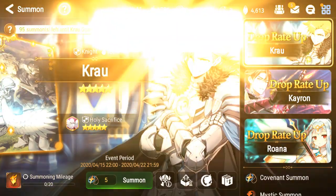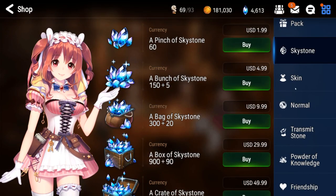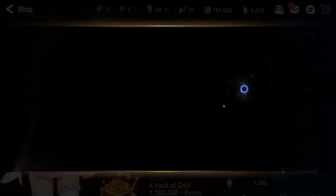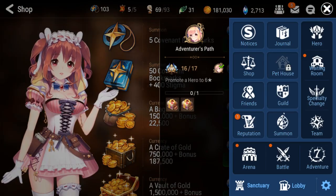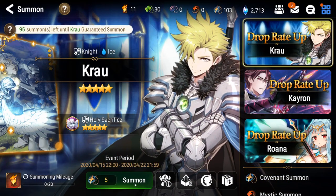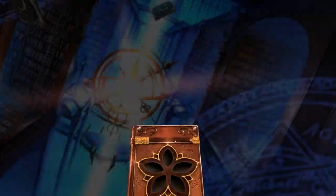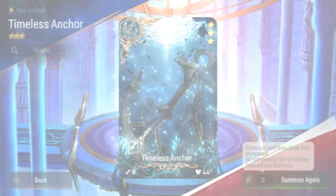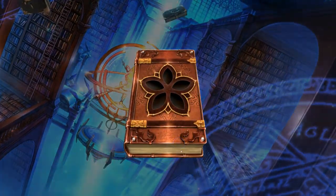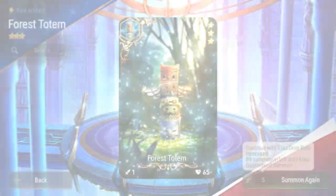Okay, so we didn't luck out yet. I'm gonna go buy two bundles — these are just sky stones that I earned playing through the story. If we don't get Crow, we don't get Crow. It is unfortunate if I used all my resources going for him and not getting him. My other account pulled him in ten summons, but not having any luck over here — no new player luck.